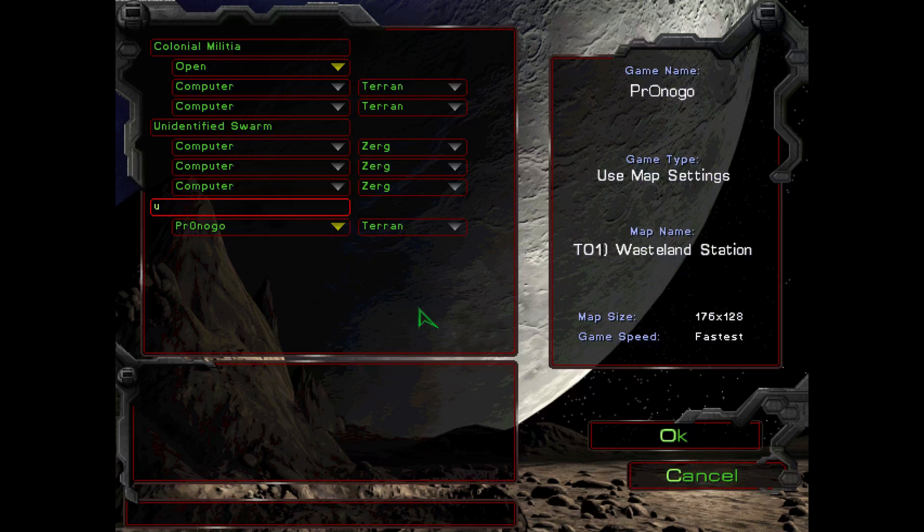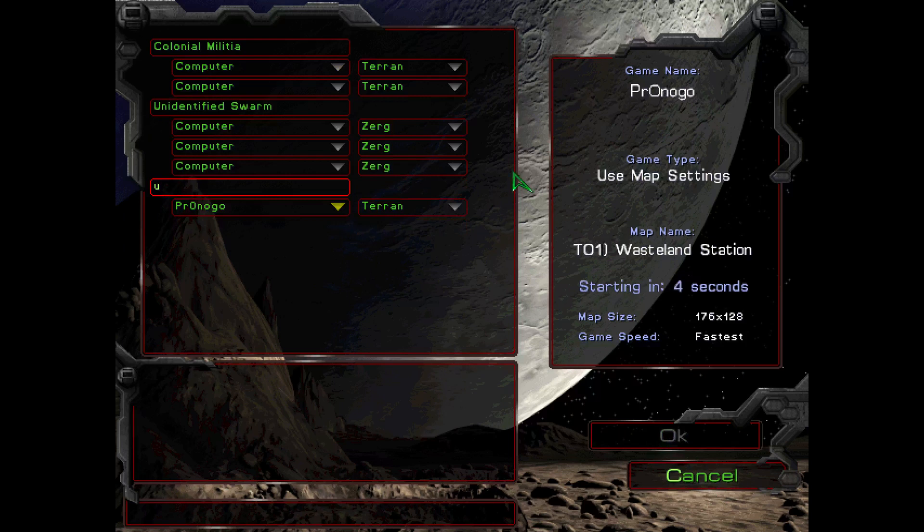This is an early build of Wasteland Station, a map in the campaign — actually the first Terran campaign map — and we are going to watch some AI duke it out in a 3v3. Obviously there's three Terrans and three Zerg. I expect the Zerg to die because Zerg AI are still the weakest. We'll talk a little bit more about why they are the weakest in this particular video, and then we'll see what happens. I don't expect it to last very long.